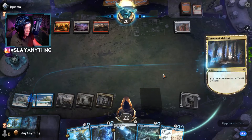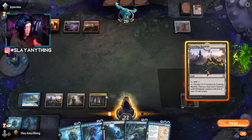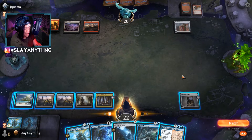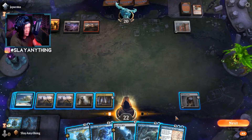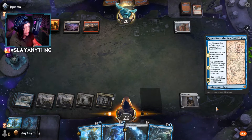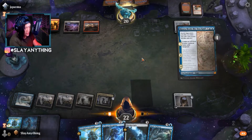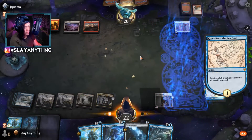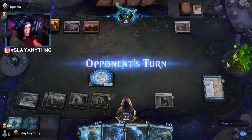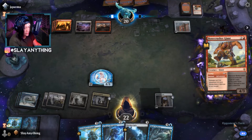We put a charge counter on Throne of Makthar. On our turn we play Crawling Barrens. We have 7 mana available — enough for Kiora Bests the Sea God, giving us an 8/8 Hexproof. We can't imagine the opponent having an answer besides Ugin. In two turns we have the ability to steal an Ugin or even a Brash Taunter. We play Kiora Bests the Sea God. Opponent plays Bonecrusher Giant, which gets tapped down by Kiora. We swing for 8.